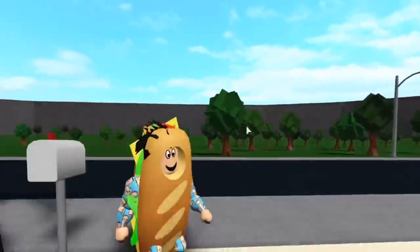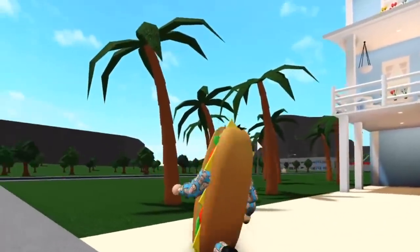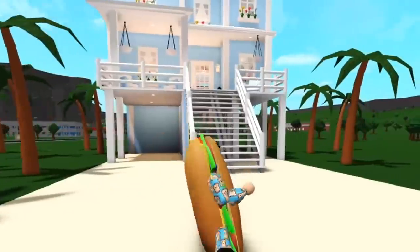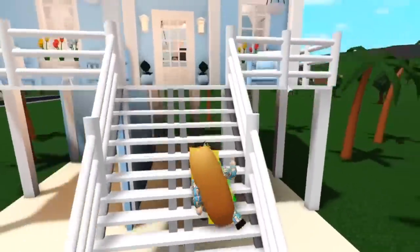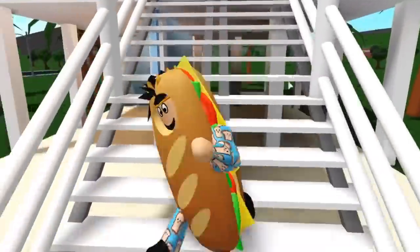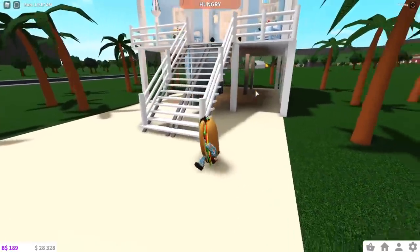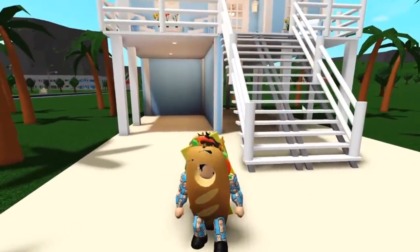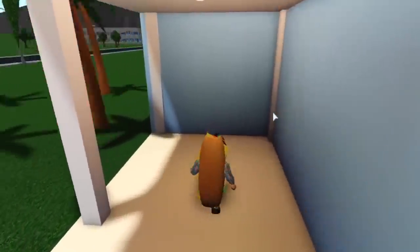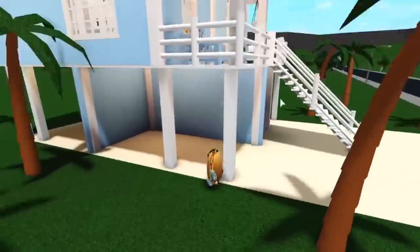Our palm trees do have a bit of texture but I can't change those, so we're gonna excuse the trees and the dirt inside these wall planters — you can't change them, so I couldn't do anything about it. This is our house. I decided to go with the beach house theme so everything is lifted off the ground in case a flood happens — our house won't get flooded. This little spot right here is where you park your cars and stuff.